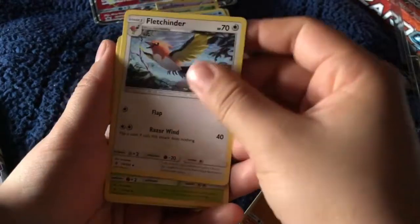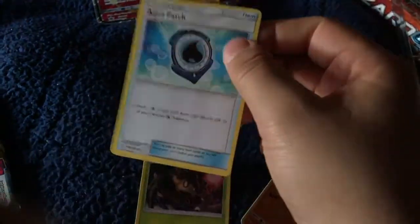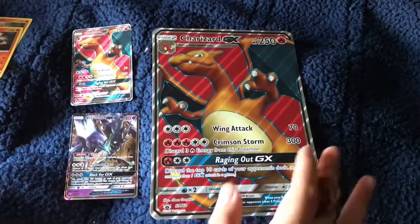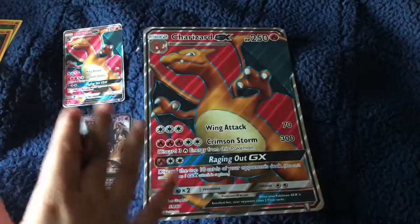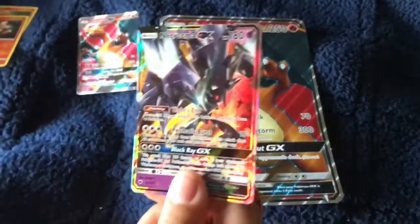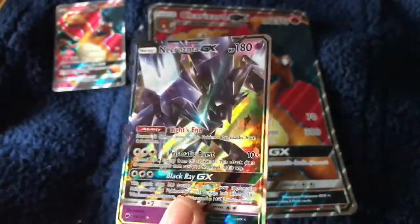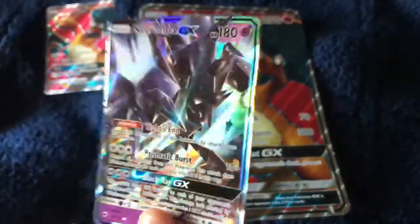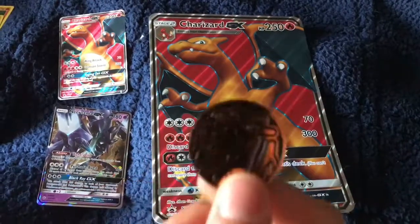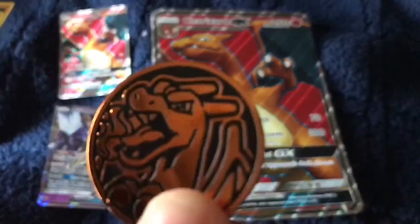The energies. The Fletchinder. This is the good card, and the only one we got was this one. But it's so shiny! I don't know what it is though, so we'll just leave it at this. And then the little coin thingy. Char sign — but it's so shiny!